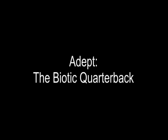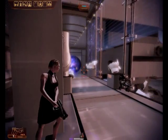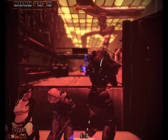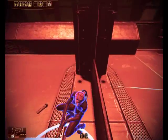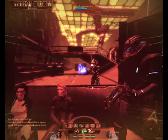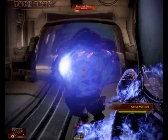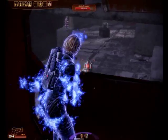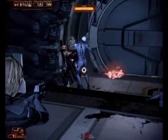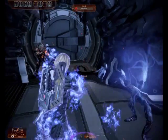The quarterback is the commander, the playmaker. She stands back where she can see everybody and makes a decision about what kind of play to make — be that lobbing a Singularity, commanding a squad mate, tossing down Warp, firing off a spray of bullets, throwing somebody across the deck, or what have you. The Adept is a very versatile class: you can see any type of situation and you often will have a skill in your pocket that can deal with it. Like a good quarterback, the Adept has a play in mind for every situation and can turn on a dime if things get ugly.